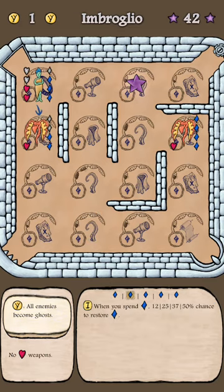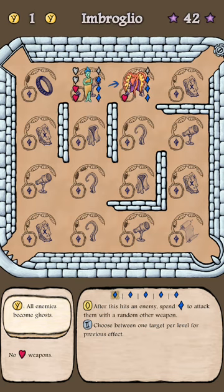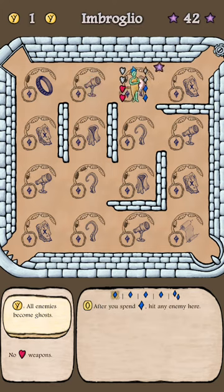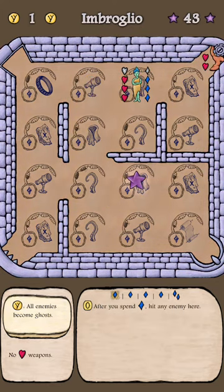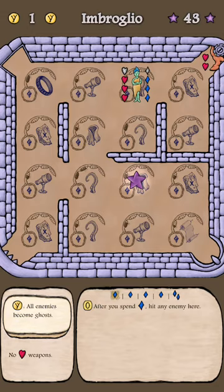Okay, now I've got two of those guys out, so I'm going to — I could actually do this, I think, because I spent diamond there. That other one was on the tile southeast of me, so he took an extra hit because of that.